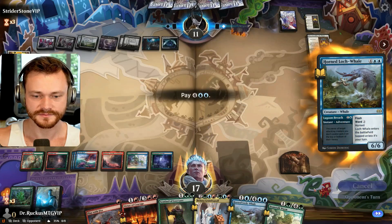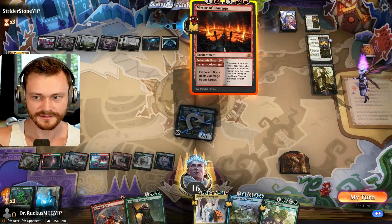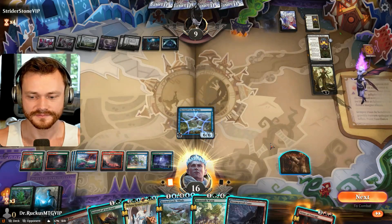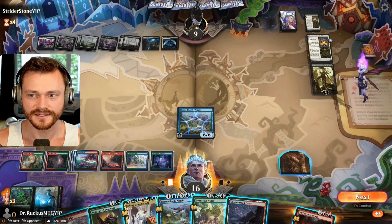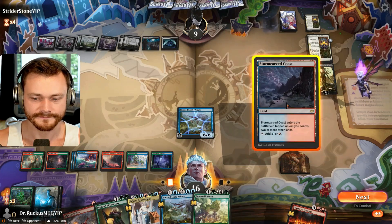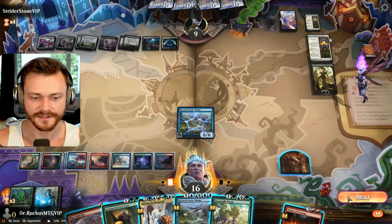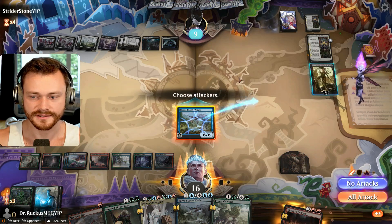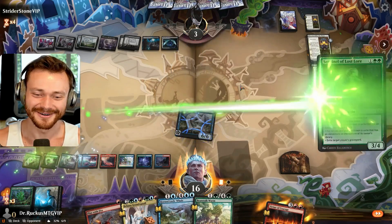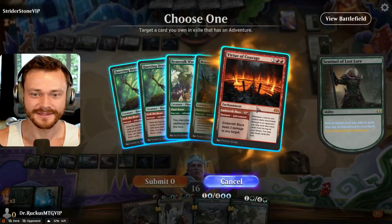Give me some Whales here — a Whale at least. We're going face, we're getting it done. I guess we got another turn. We can Sentinel to get the damage back. Let's try to go face — see if they let us. They do. I think we got the win. All right, so we do this — we bounce the Virtue. What a messy freaking game. Give me that back. Exile your graveyard.